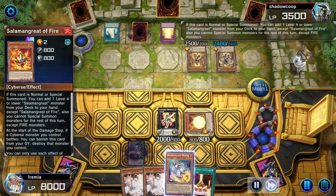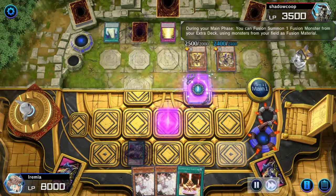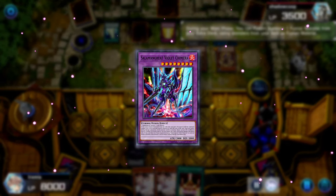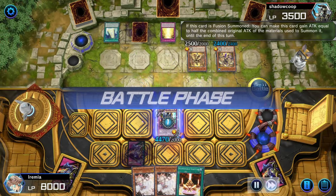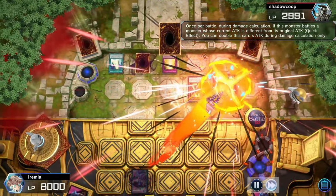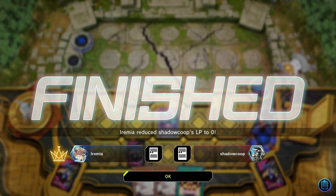So summon our Salamangreat of Fire, add a Weasel, go Bale Inks, and we should definitely be able to get the kill this turn. Proxy Fusion Magician into Salamangreat Violet Chimera — I love this card. I actually thought about doing a silly strat. So when Violet Chimera attacks something, that attack is different than its normal attack — it doubles its own. So it's like a one-card OTK if you can arrange the situation. In this case the Horus monster has zero attack and then increases its own, so it was kind of convenient that that worked out.